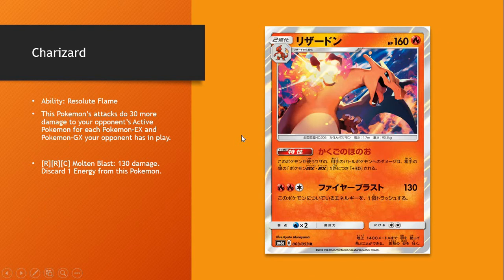So Charizard is the first one we'll talk about here. I was really excited about this — it's 130 for three attachments. But its ability allows you to do 30 more damage for every EX or GX Pokémon your opponent has in play. So a couple of Zoroark GXs and a Tapu Lele, and all of a sudden you're doing 220.